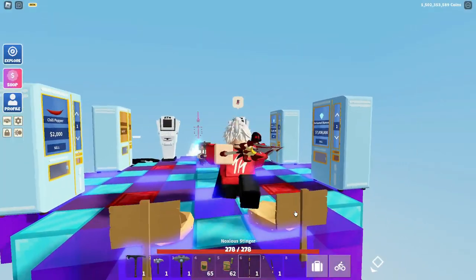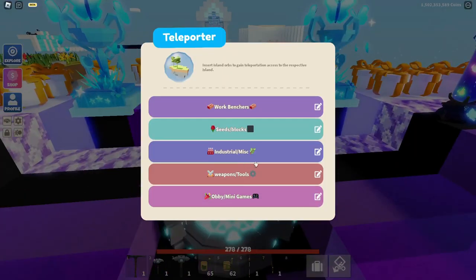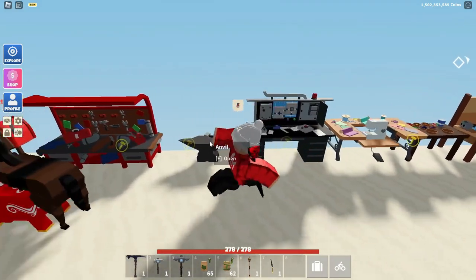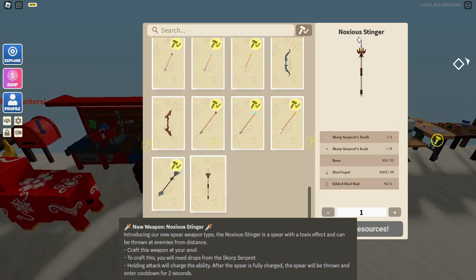You've probably noticed I have a new weapon in my inventory — I'm going to show you how to craft it. Head down to your workbenches, go into the anvil, and scroll all the way down to the bottom to find this new weapon called the Nontoxinous Stinger.